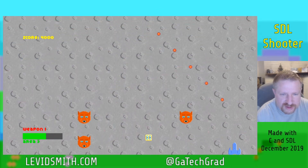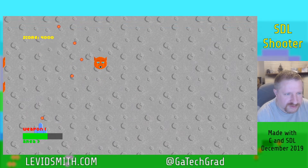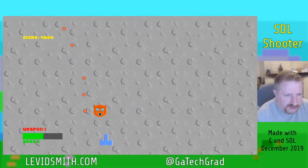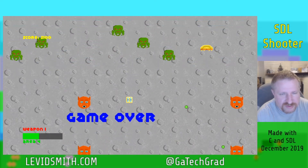This is a little guy that kind of goes back and forth in a sine wave — he doesn't shoot at you right now so you just have to watch out for him. He does take three hits to defeat. This is another level which is kind of a combination of enemies from the previous levels.